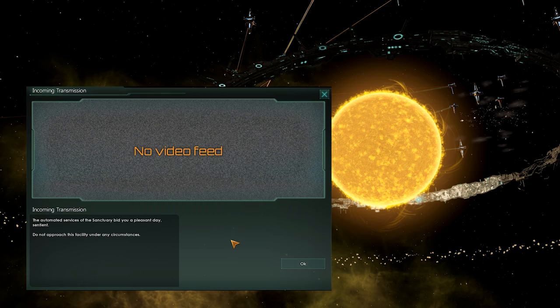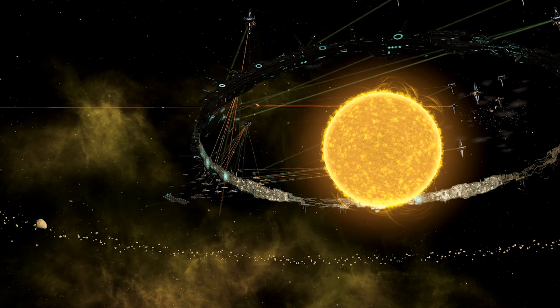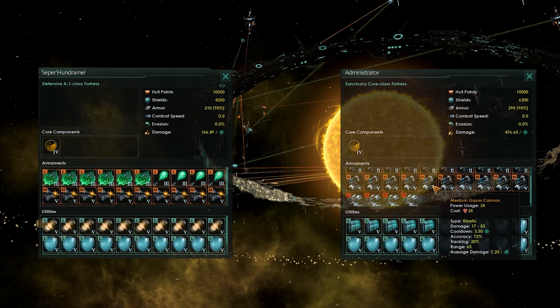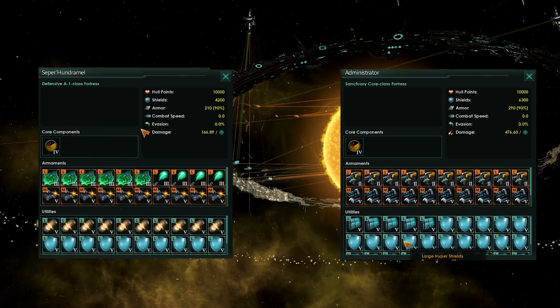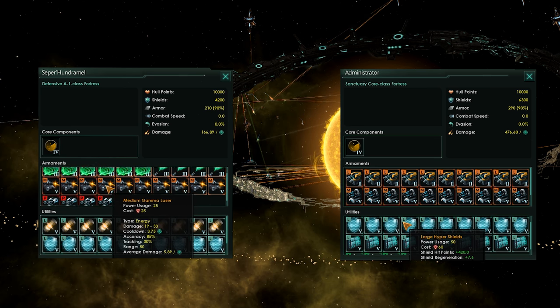It also tells you not to come close, because they will blow up your shit. Considering they have around 35,000 fleet power available spread out over pretty much every single weapon imaginable that are really difficult to counter, and more armor and shields than you can throw a proverbial stick at, this is going to be a tough nut to crack.